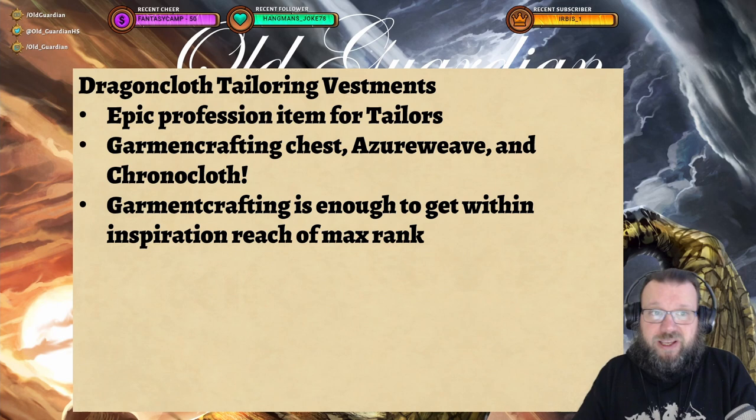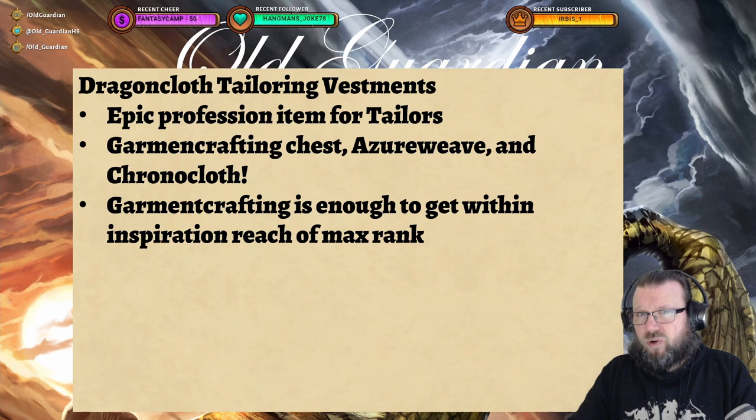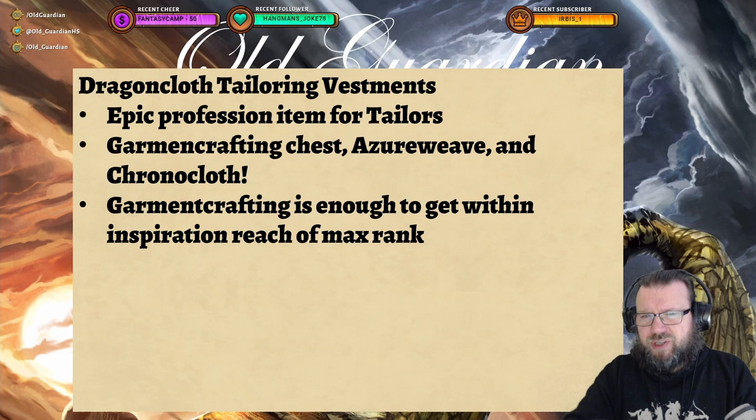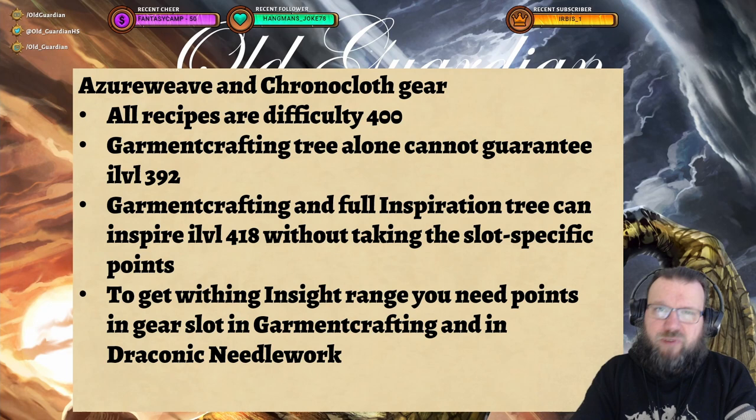There is one special case of profession gear: the tailor's own epic Dragon Cloth Tailoring Vestments. This is an epic profession item, and it benefits from multiple places. You can get Garment Crafting for chest, that gives you skill for this. You can get skill from Azerweave, and you can get skill from Chronocloth. But Garment Crafting alone, without going into Azerweave or Chronocloth, is enough to get you within inspiration reach of the max rank, so you can just inspire that rank 5. If you're at some point maxed in chests and Azerweave and Chronocloth, then you will just be able to craft max ranks without anything — but that takes a lot of knowledge points.